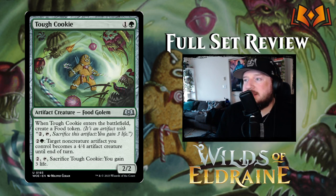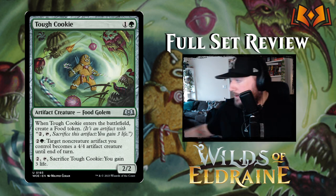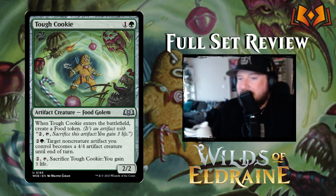Tough Cookie is one and a green for a two-two Food Golem — when it enters the battlefield, create a food token. Pay two and a green: target non-creature artifact you control becomes a four-four artifact creature until end of turn, so you can animate your food tokens. Pay two to sacrifice Tough Cookie and gain three life, just like any other food token. Fun and flavorful card.